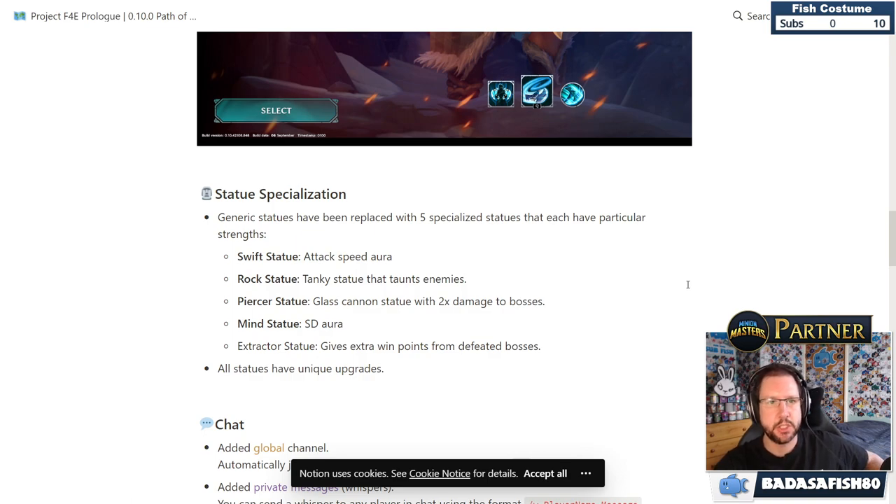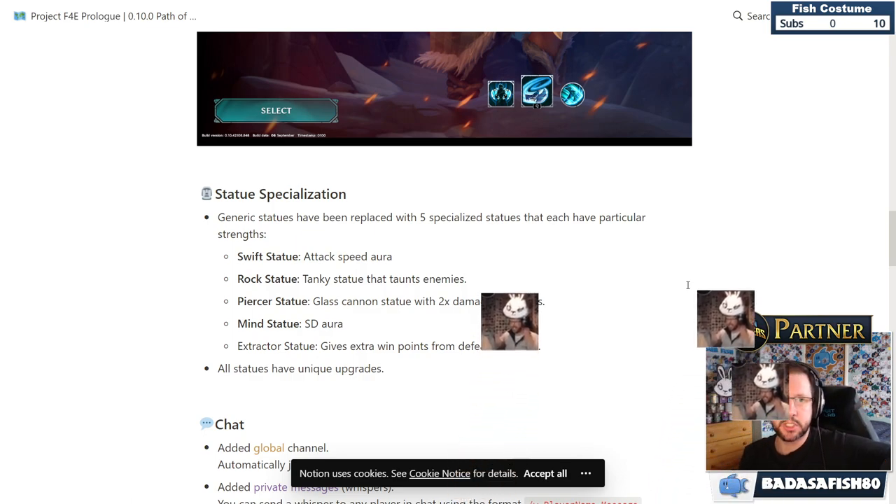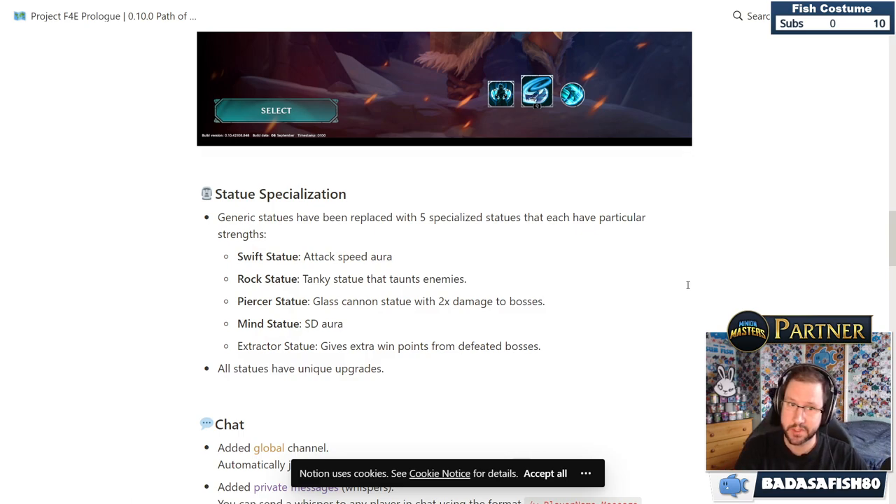Statue specialization: generic statues have been replaced with five specialized types. Swift Attack gives an attack speed aura. Rock Statue is a tanky statue that taunts enemies. Piercer Statue is a glass cannon with double damage to bosses. Mine Statue gives an SD aura — possibly special damage aura. Extractor Statue gives extra win points from defeated bosses.